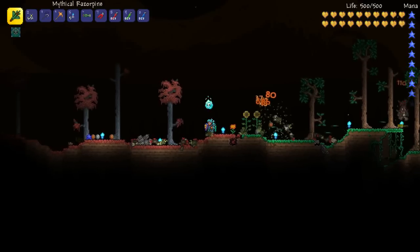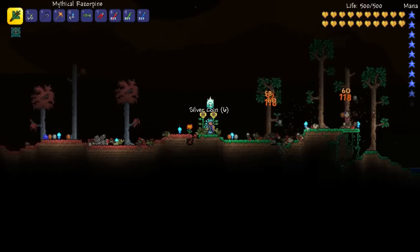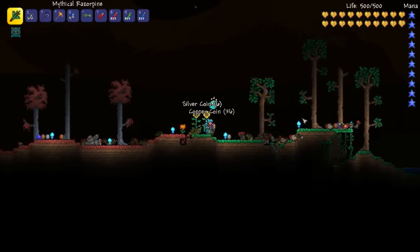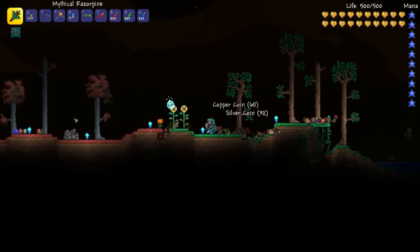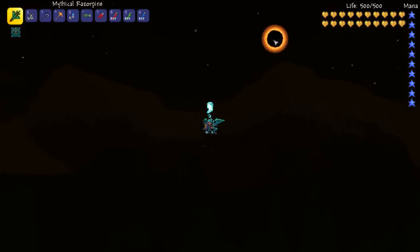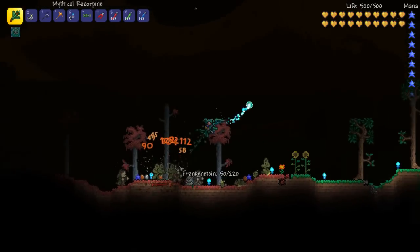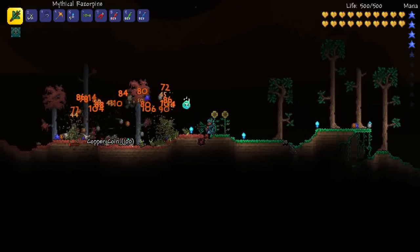How's it going crew, this is Happy Days and welcome to another Terraria tutorial. In this episode we're going to look at one goal, and that is to farm AFK the Solar Eclipse. You can always tell the Solar Eclipse by that evil looking sun in the sky, which spawns all of these hard mode enemies.